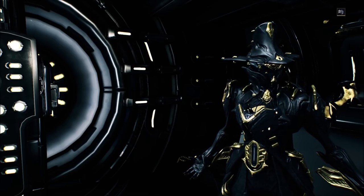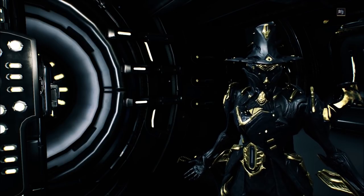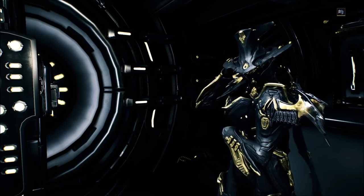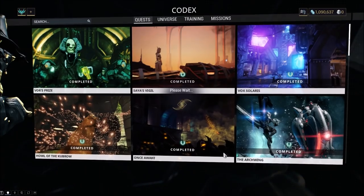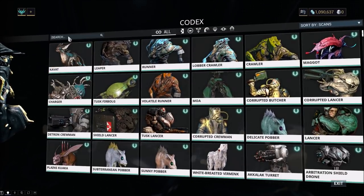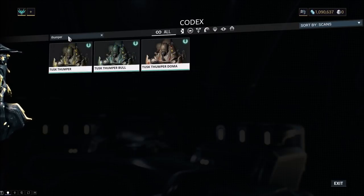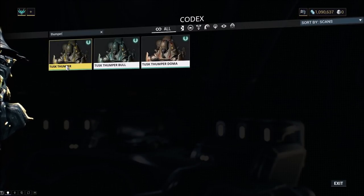You can only obtain the Kerudo from either the Tusk Thumper Bull or the Tusk Thumper Doma. I'm going to go over to my Codex and cover details on these enemies. Each one requires three scans to enter the Codex. The Basic Thumper can be encountered any time outside of Bounties. The Bull and the Doma are only encountered in Bounties level 30 or higher. The Basic Thumper can spawn in Bounties up to level 30; beyond that, it will not spawn.